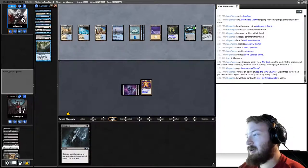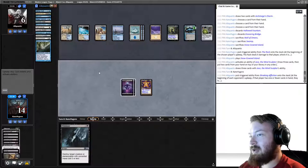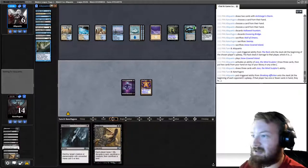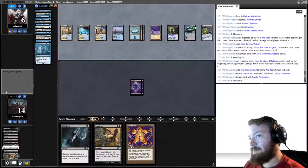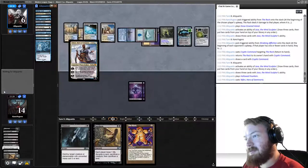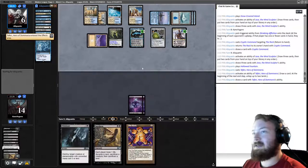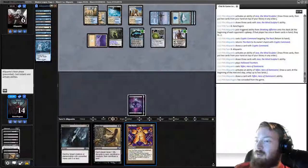My opponent has four cards in hand during resolution of the Jace ability. We take three, draw Smallpox — not really going to cast it right now. They bounce the rack. They Brainstorm and play Hallowed Fountain tapped, then play Teferi. We cannot beat two draw engines. We're just going to concede.